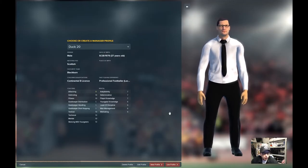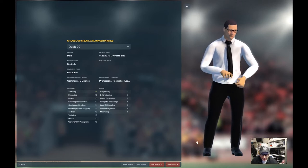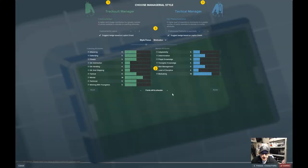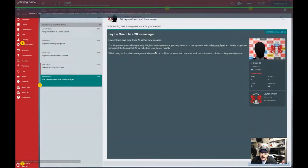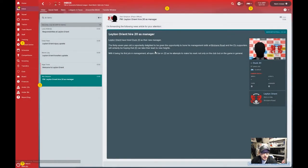Here I am at the Managerial Profile screen. For all intents and purposes, you can call me Duck20. I'm selecting my attributes for my manager. I apologize for any annoying pop-up screens - I am still finding my feet with the game. It's been a 10-year absence since I really got my teeth stuck into this. I'm expecting a whole host of challenges as Orient manager.